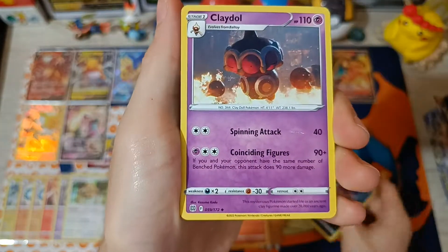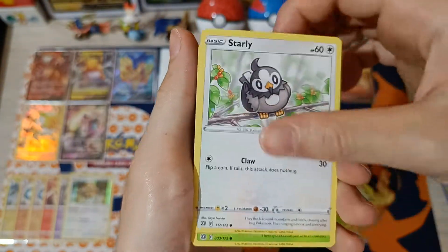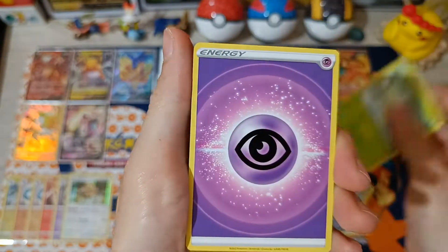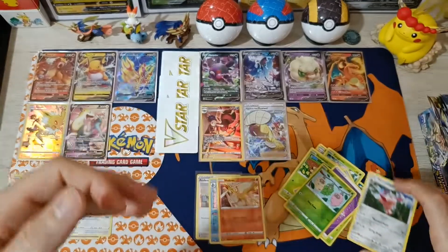Pack 13 with Arceus: Morgrem, Kaleidol, Exeggutor, Exeggcute, Evolution, Starly, Shroomish, Piplup, Turtwig, Energy, Reverse Burmy, and Wormadam non-hollow.